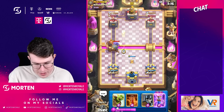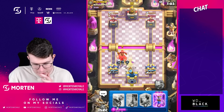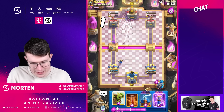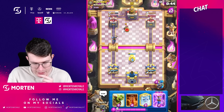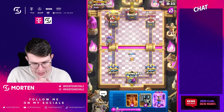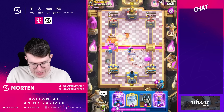He goes in, going ghost. Should have played Tesla a bit differently. Going prince on the other side to try to get some damage and find out which big spell he plays — could be lightning. Going Tesla. That was a really good bowler play from him — he made sure I couldn't use the ability to tank for the goblin barrel. Little prince cleans everything up, then poison — exactly what I wanted.